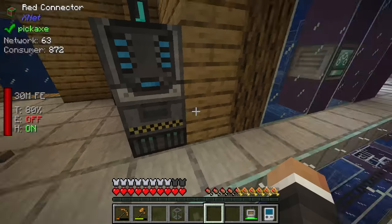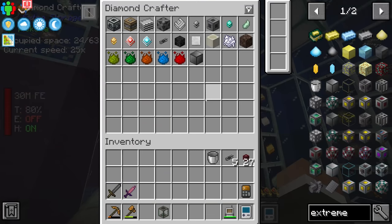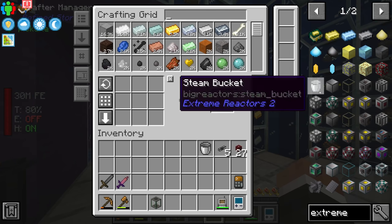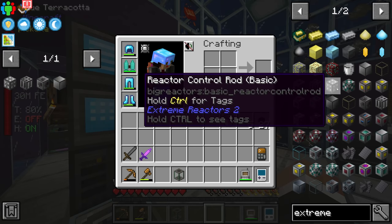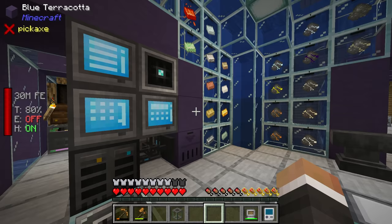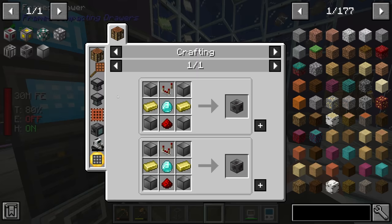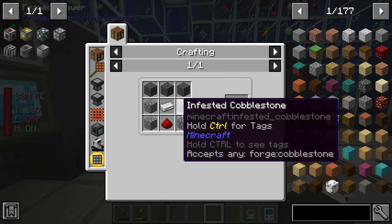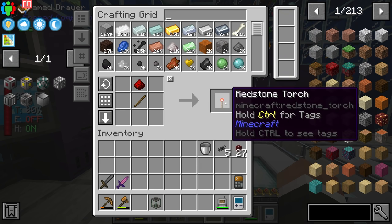While we're waiting for the casing, let's bookmark the controller, fuel rods, control rod, access port, power tap, and potentially the redstone access port. Looking at the other parts: we can make a piston easily enough, and we can also make a redstone repeater - we're just missing two redstone torches. As for the reactor fuel rods, those also seem pretty doable - they need uranium, more graphite bars, more iron, and more glass.